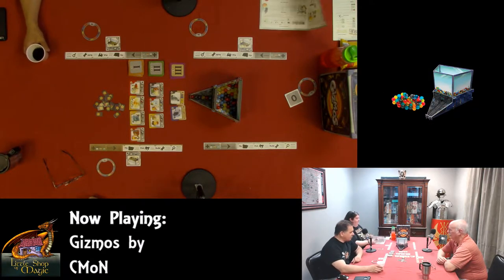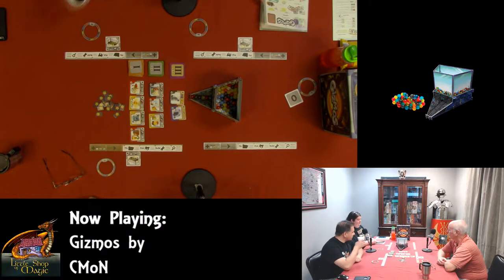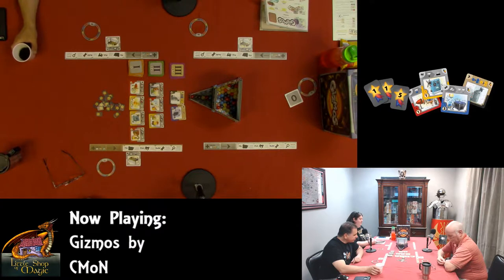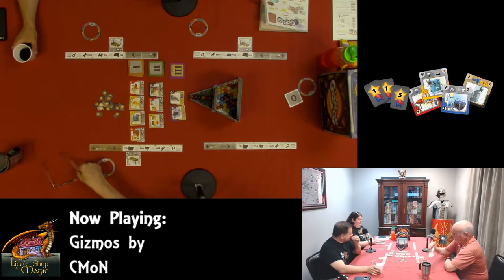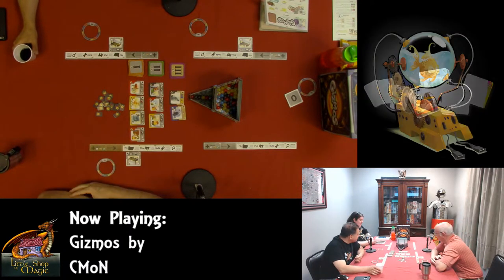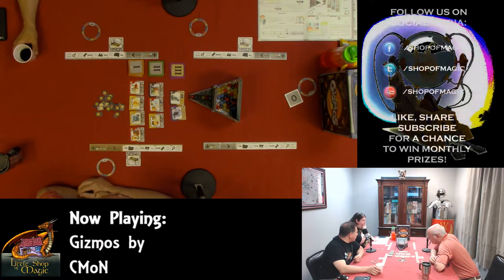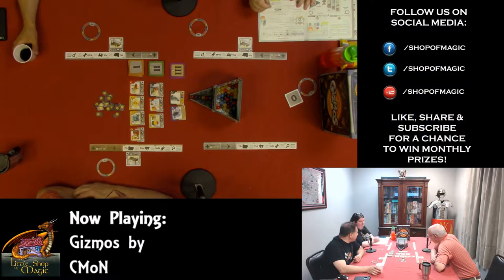So we set up the game — pretty easy, very easy to set up. Basically it says the great science fair approaches you, the brilliant minds of our generation, will compete to build the most creative and powerful Gizmos in your homemade labs. You can master the four energies and construct the best combos to bring home the first place prize. The different color marbles are red for heat, yellow for electric, blue for atomic, and black is battery.